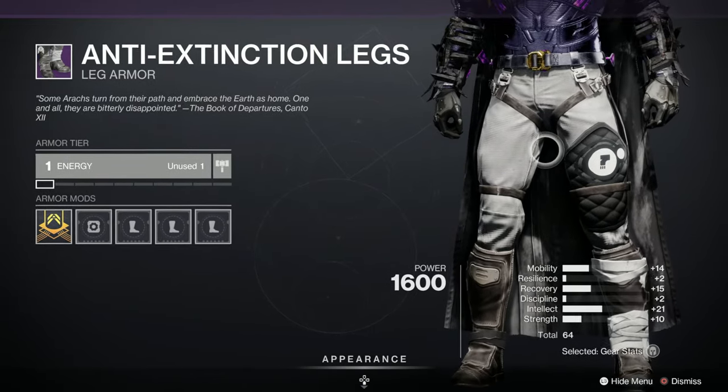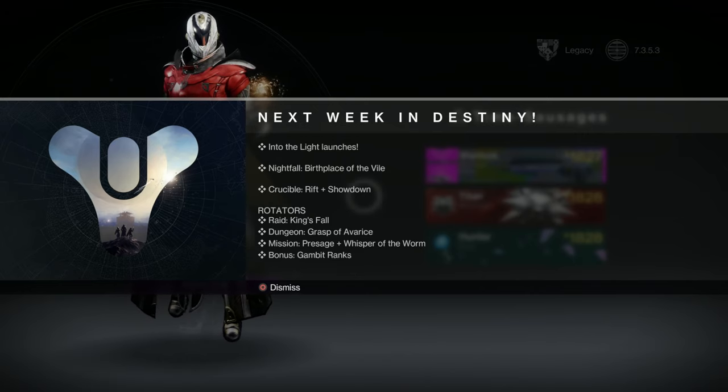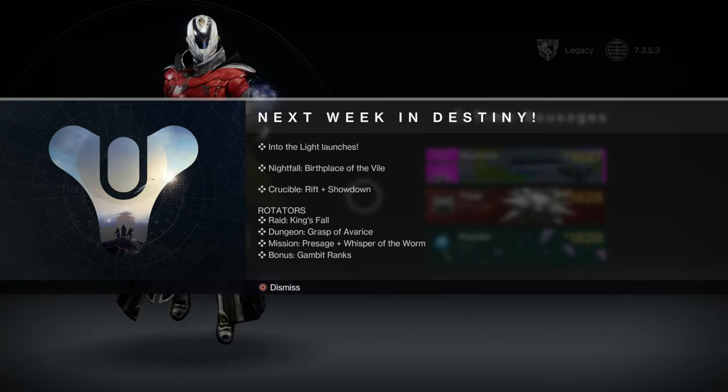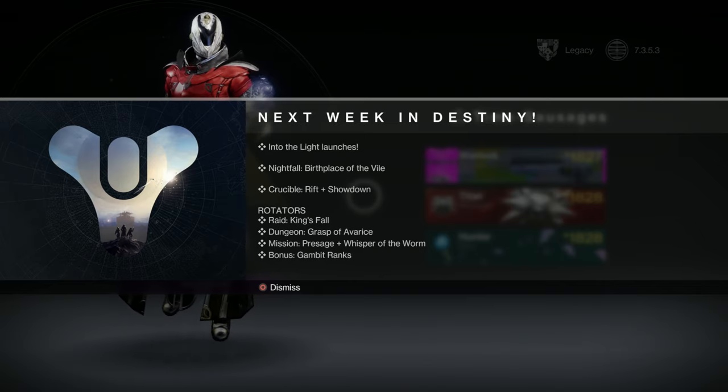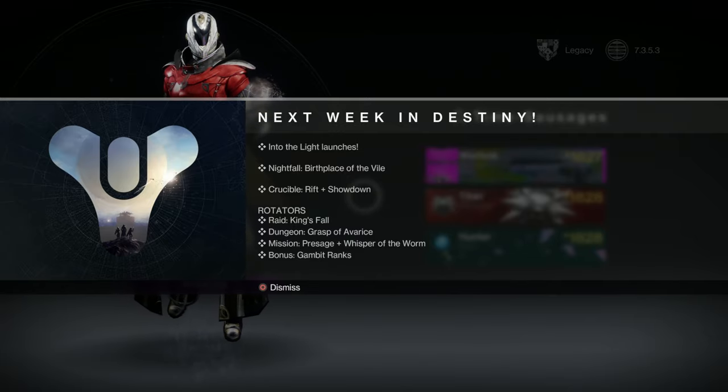Looking forward to next week - we've got Into the Light launching. We've got the Nightfall as Birthplace of the Vile, Crucible is Rift and Showdown, the Pinnacle Raid is King's Fall, and the Pinnacle Dungeon is Grasp of Avarice. Part of Into the Light - we've got Whisper of the Worm as the exotic mission, along with Presage, so there's two there. That's interesting. And the bonus is on Gambit Ranks.